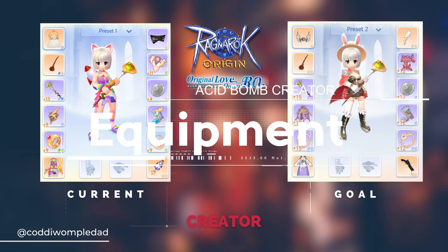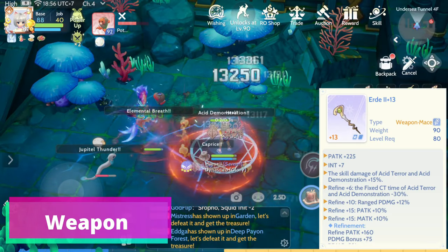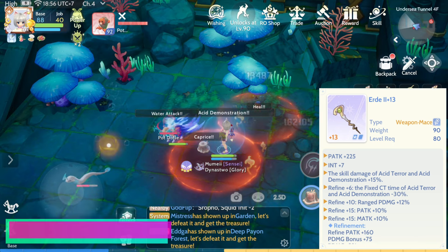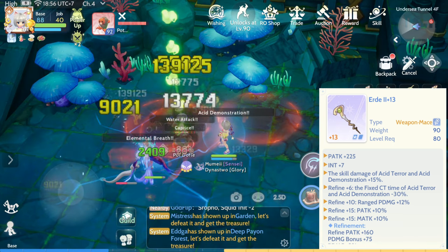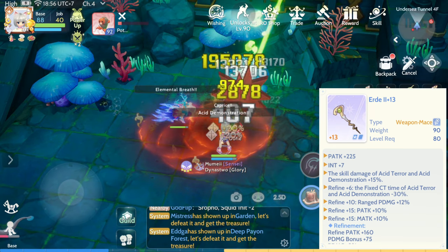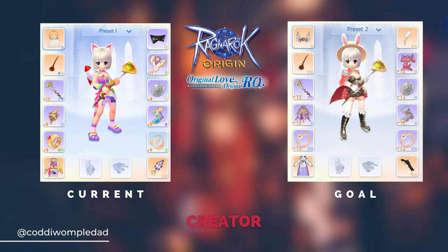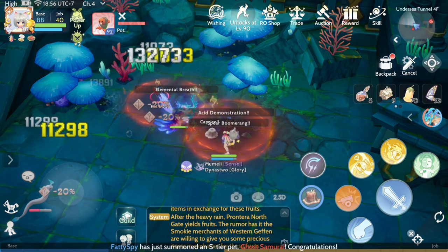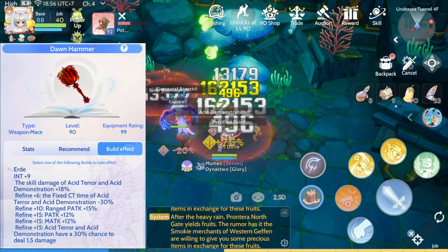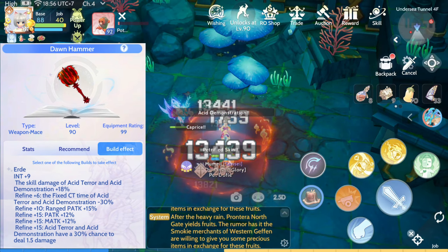First, let's check the recommended equipment for this build. For the weapon, we will be using Earth, which increases the Acid Bomb damage, our ranged physical damage, our base attack, and magic attack. Our goal is to have a plus 15 weapon to unlock all the bonus stats. We also need the plus 15 refinement for the Dawn Hammer once we reach base level 90.